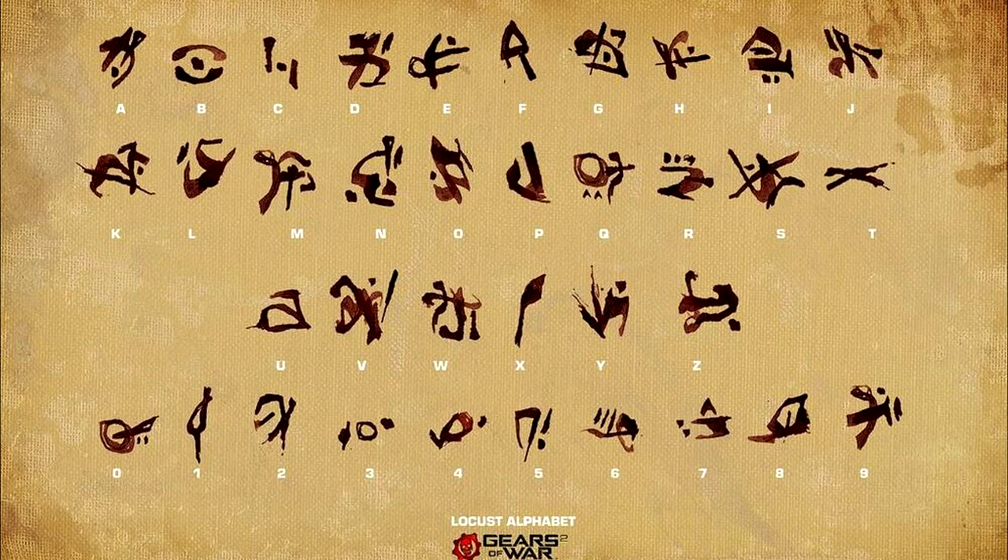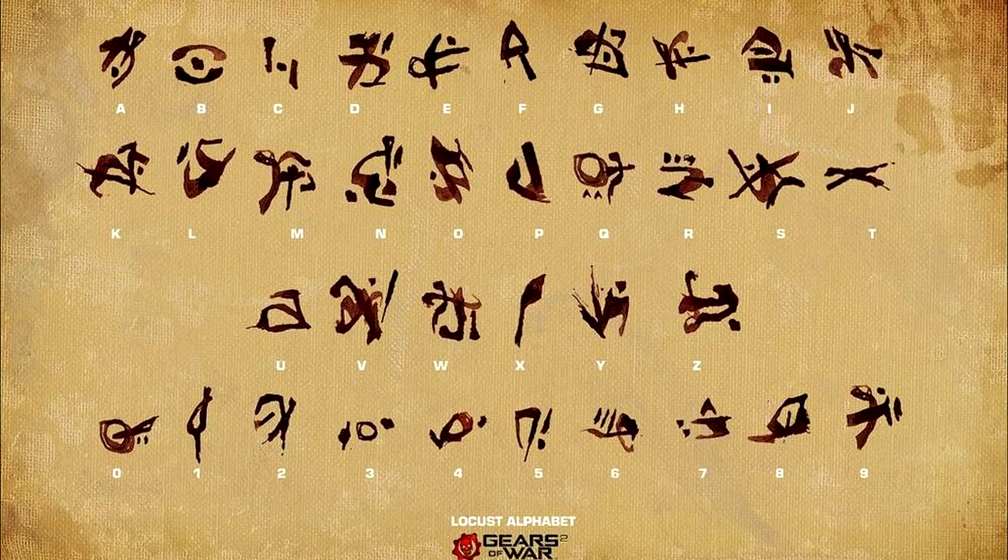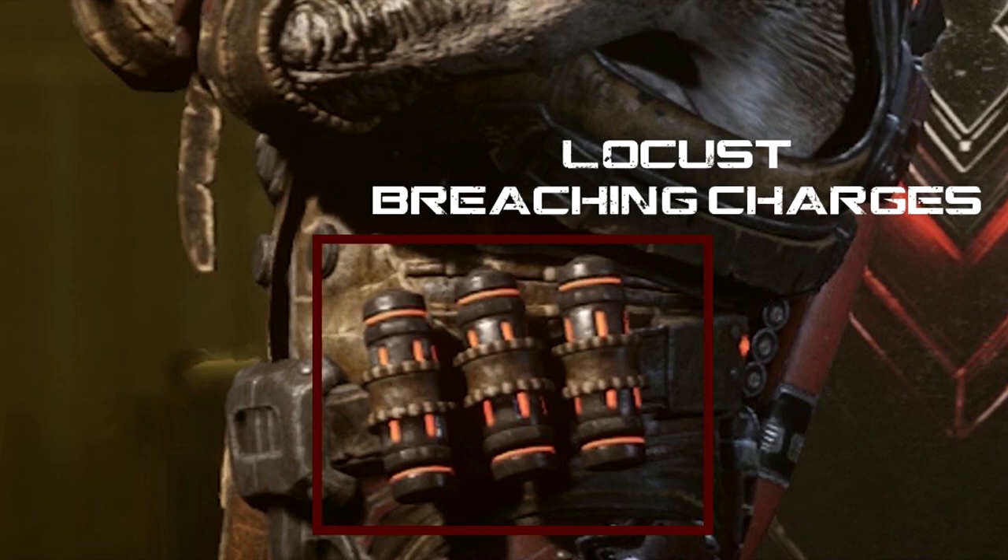The Locust pronounce these letters and symbols the same as Tyran. The Locust Runes were based on a lexigram board found in the Mount Kadar laboratory where the Locust Horde was created, in order for the scientists to communicate with the drones. There is also a computerized version of the Locust Runes, whose characters are cleaner and less calligraphic than the handwritten alphabet. Many of the symbols remain similar to the handwritten versions, although some letters differ greatly to the point of being unrecognizable when compared to the handwritten counterpart.